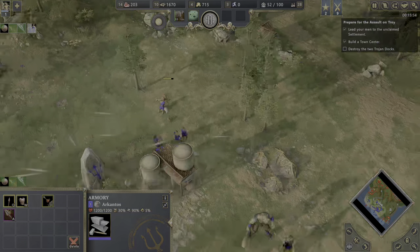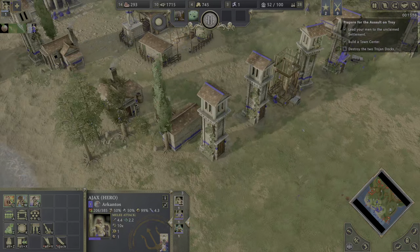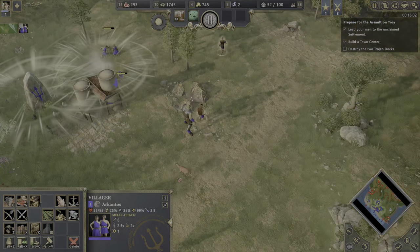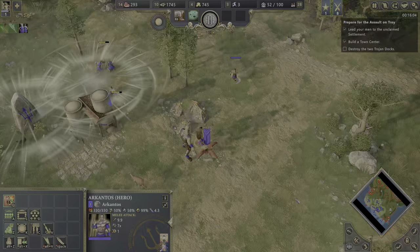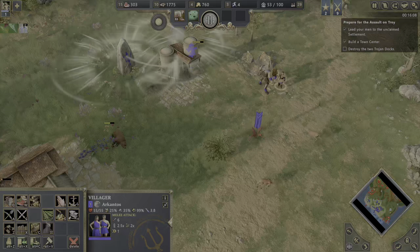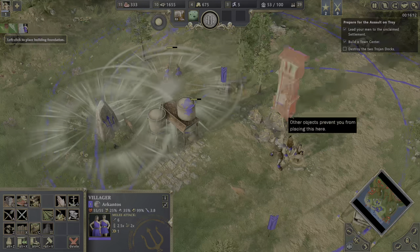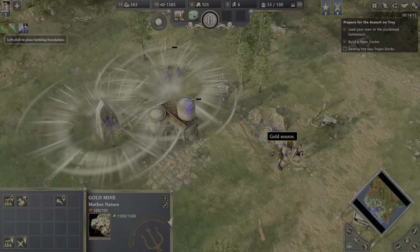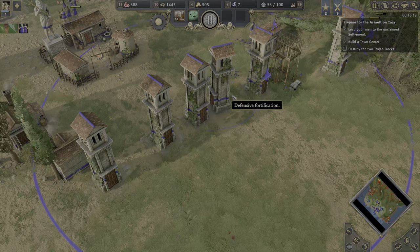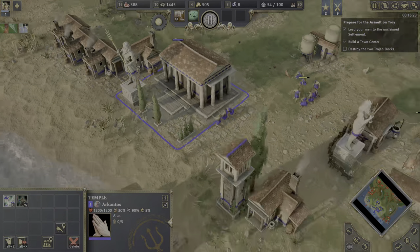I'm afraid they will attack us very soon again. For that reason, I'd like to build maybe two or three towers here to protect the gold mine, which we'll need later on. I feel kind of safe from this location — they'll shoot constantly, so that will buy us enough time. Food is also looking better and better.